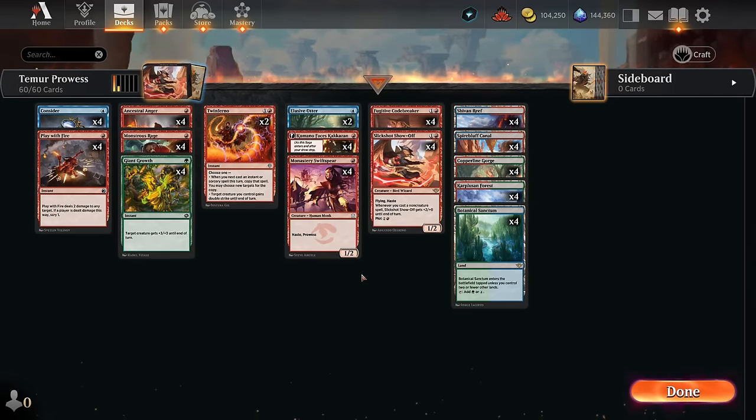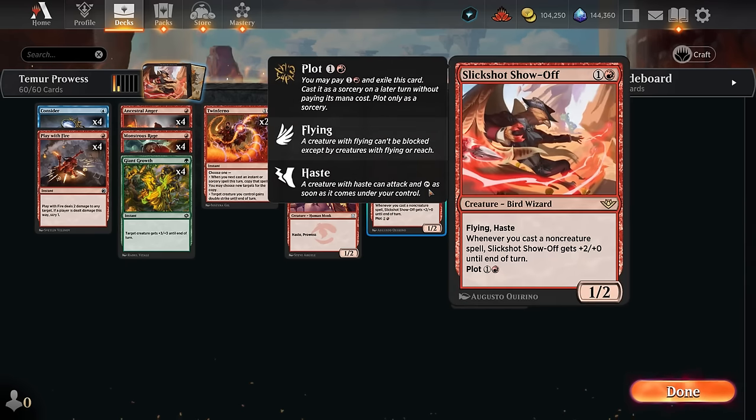Welcome to another standard gameplay video from the preview event of Outlaws of Thunder Junction. I'm very excited to present this Temur Prowess deck, which might well be the fastest deck in the new standard meta. We get to play with Slick Shot Show-Off, a two-mana 1/2 bird wizard with flying and haste. Whenever we cast a non-creature spell it gets +2/+0 until end of turn, and it also has plot for one red so we can exile it and cast it for free on following turns, helping play around removal, sweepers, and other sorcery-speed answers.